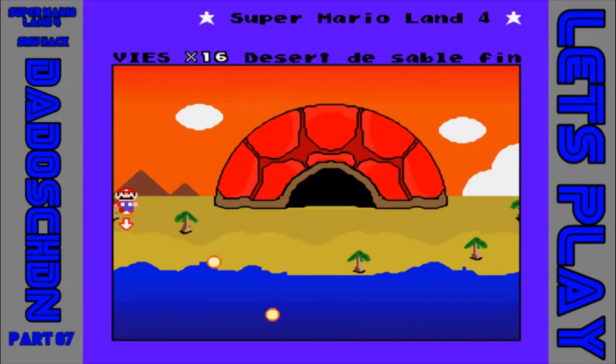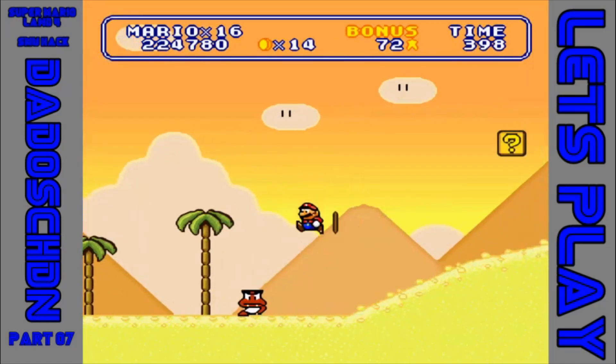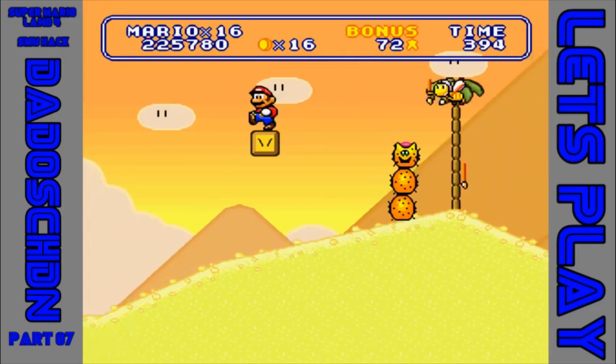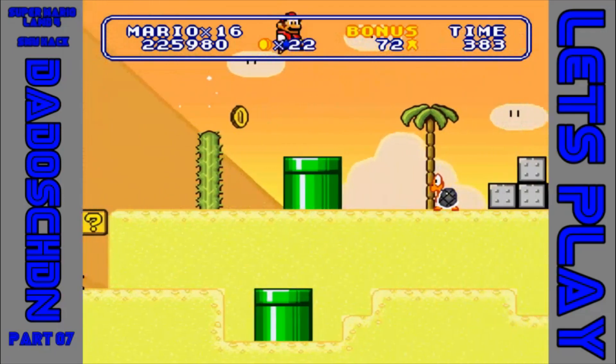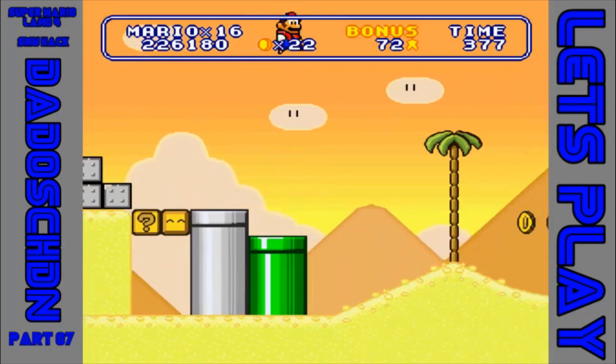Servus, zum siebten Part von Super Mario World Hack, Super Mario Land 4. Wir befinden uns immer noch am Strand, in der Strandwelt, und betreten gerade das Level, in dem wir im letzten Part so gnadenlos gescheitert sind. Und zwar an den Kakteen. In den meisten Mario-Spielen sind die Kakteen ja nur Hintergrunddeko, aber hier sind sie gnadenlos tödlich. Was eine ganz witzige Neuerung ist.